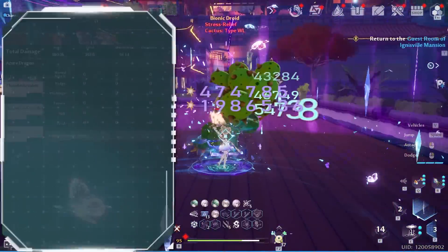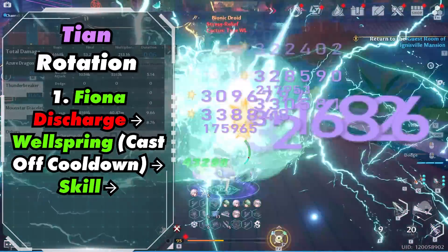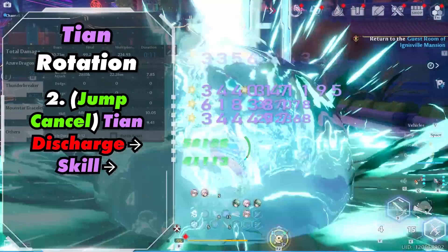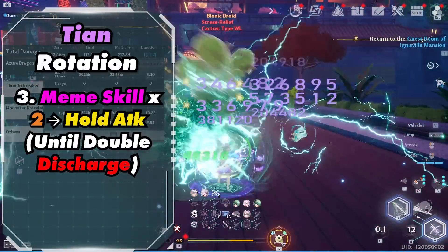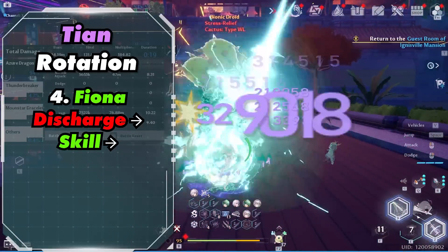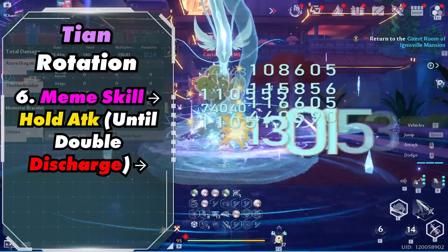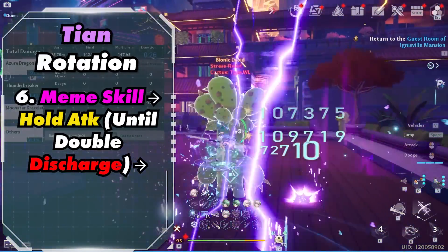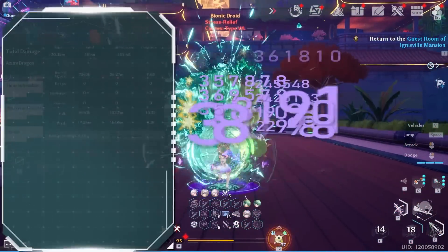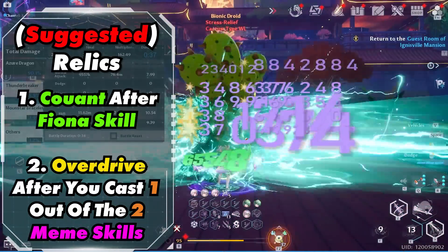So now let's talk about the rotation. Ideally you want to have 2 discharge bars for faster buffs. You want to start out by activating Fiona's Discharge, then activate Wellspring and cast this off a cooldown, then activate her skill. Next, jump cancel Tion's Discharge into his skill, then activate Mimi's skill 2 times into a hold attack until you have a double discharge. Then activate Fiona's Discharge into her skill, jump cancel Tion's Discharge into his skill, then Mimi's skill into a hold attack until double discharge, and repeat. Recommended relics are Kuon 2 and Overdrive — activate Kuon after Fiona's skill and Overdrive after you cast 1 out of 2 Mimi skills.